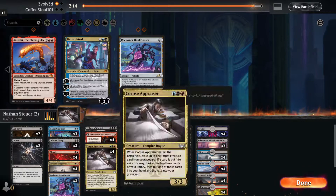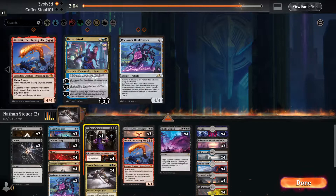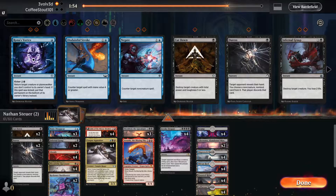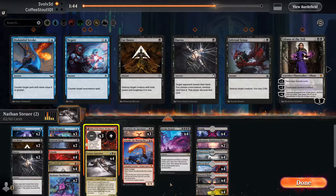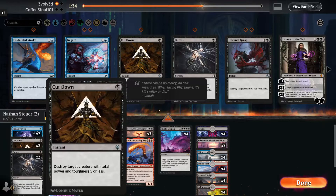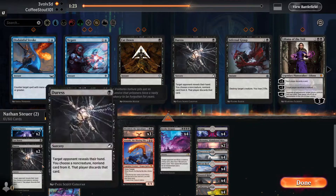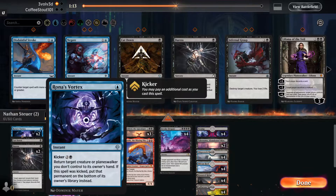We've got to make some massive changes. We need two more Braids. We're going to get rid of one of these Infernal Grasps, and also get rid of that Lily — we don't need that in this matchup. Do we want a Bank Buster? We've got plenty to remove things. Rona's Vortex might be a way to go. I'm going to put a couple in here and get rid of one Mirror Breaker and also push one Cut Down away. Our Braids are definitely going to be super important to get rid of those artifacts hitting the board, and Vortex picks up tokens pretty easily.